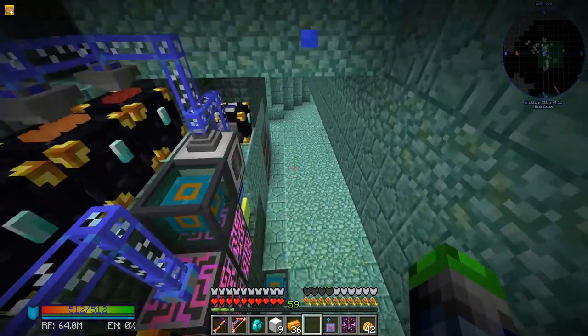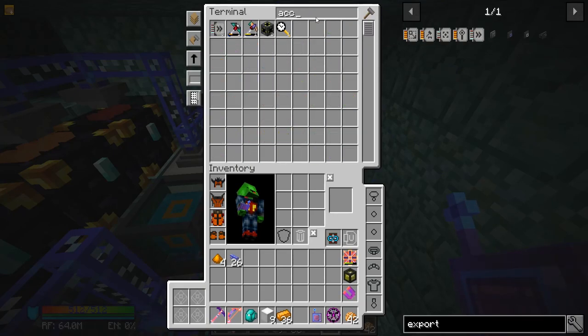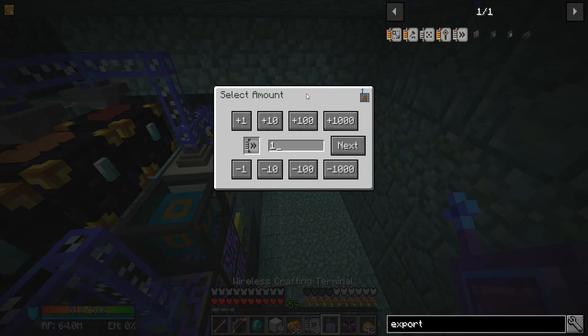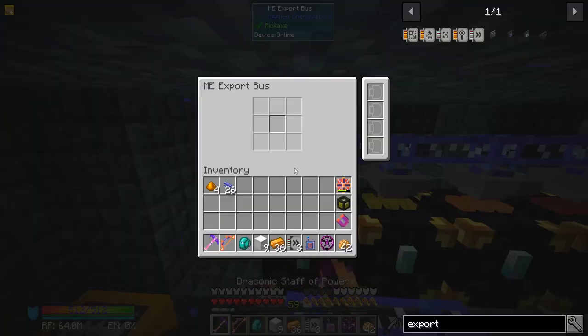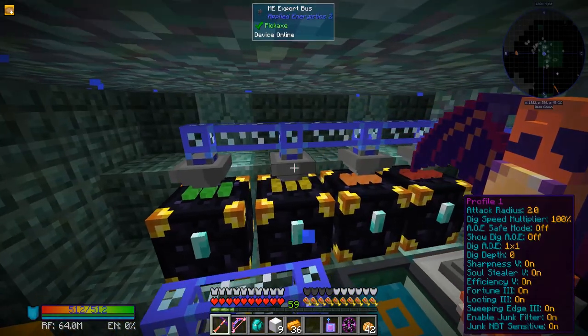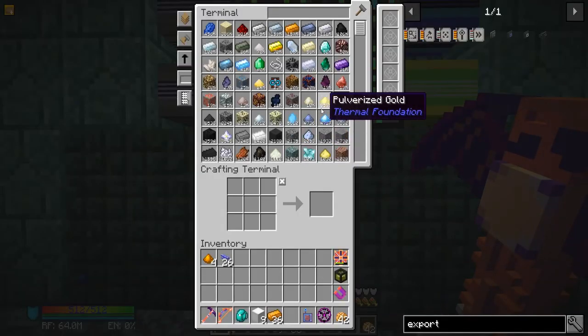I don't think those require channels, so let's get some acceleration cards - we need to craft up some more. We'll call it good there. So these will be what we're trading. Now, what do we want to trade?